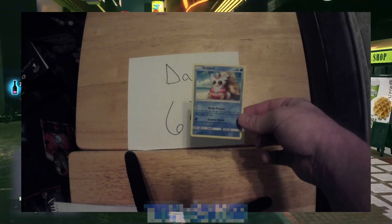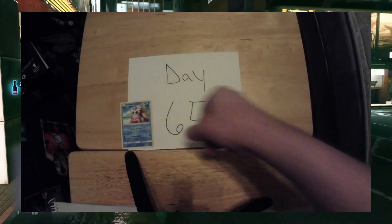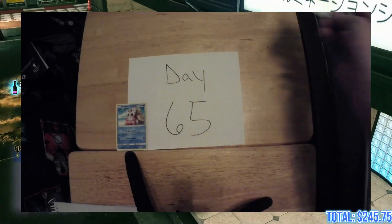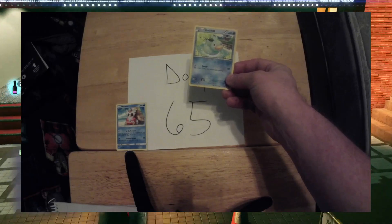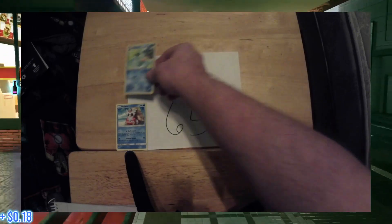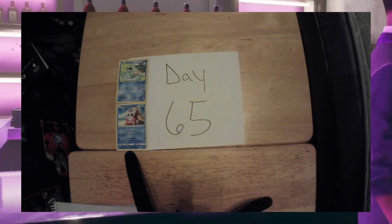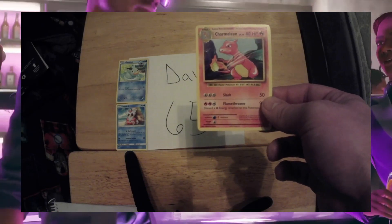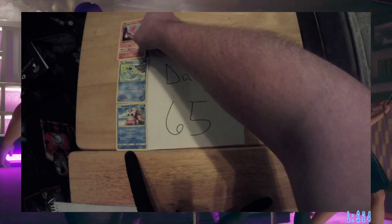First up today, we have a Delibird, 26 out of 145, currently valued at 20 cents. Next up on the list, we have a Ducklett, 24 out of 30, currently valued at 18 cents. Next up on the list, we have a Charmeleon, 10 out of 108, current value 35 cents.